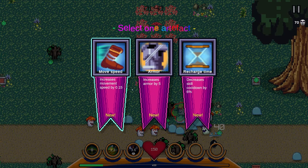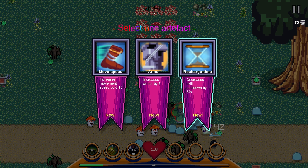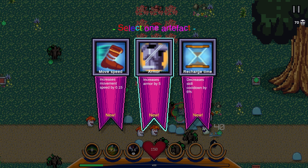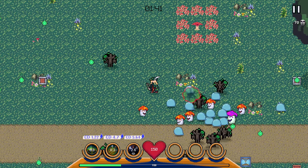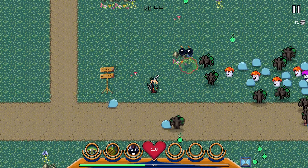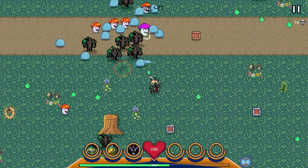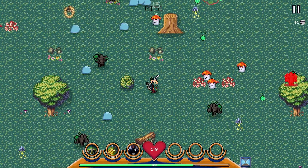Here are our artifacts. The text here is a choice you can make — and another choice you could make is making this text black. I don't know why all the text is white and then all of a sudden you have black text up here. This should probably be white. We're going to go with decreasing skill cooldowns. You can see your artifacts down here in the bottom right.